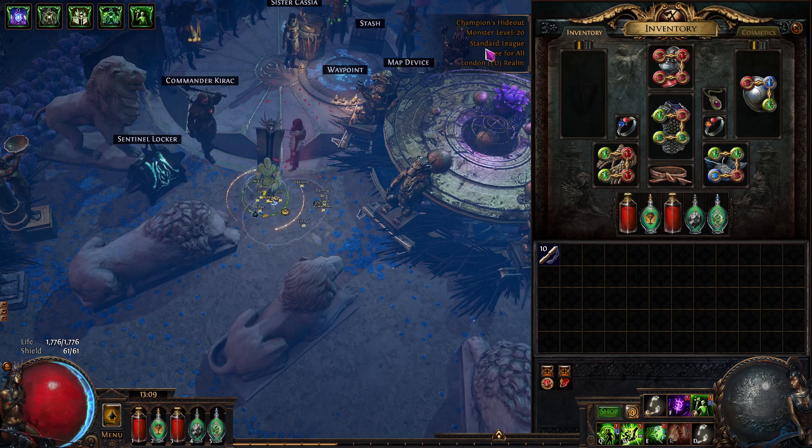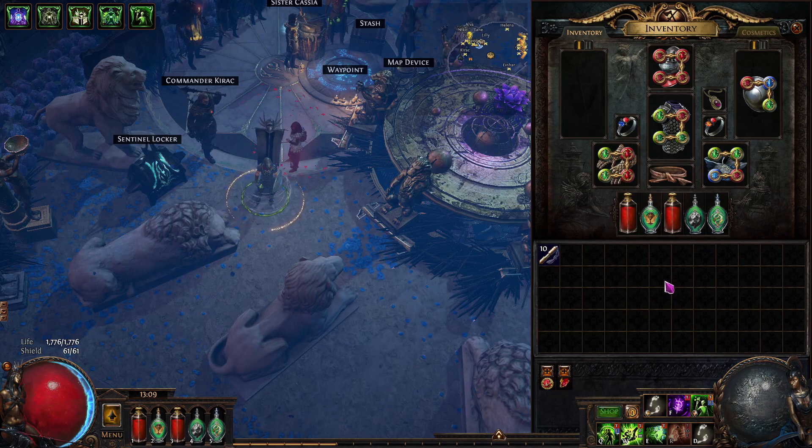I migrated to Standard because halfway through Act 7 I ran out of currency to get the correct colours and links, so the gear hasn't changed — I've just used fusings, chromes, and jewelers for testing this build to see if it does work. And it really does well. In Act 7, however, the damage becomes a bit lacklustre, and I don't have the Uniques that you would have readily available in Sentinel League or any league really.